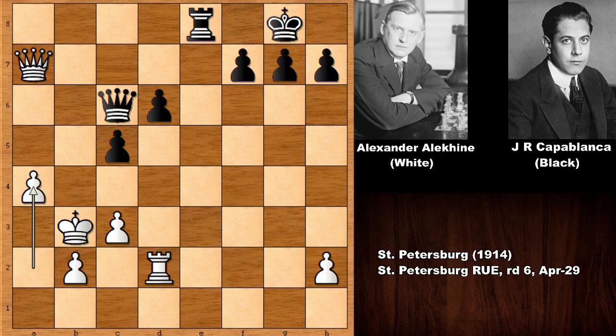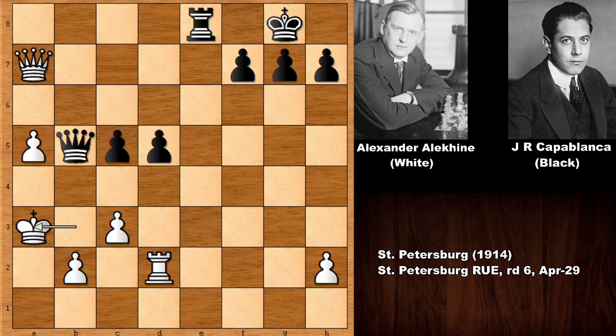The queen goes back, a4 pushing the outside passed pawn, d5 by Capablanca, a4 again. But now checking the king — escaping, fighting for dear life. It looks like Alexander Alekhine was on the ropes for the entire chess game.